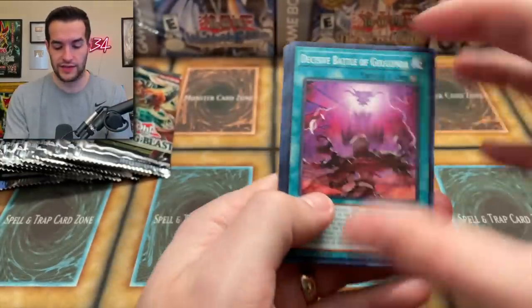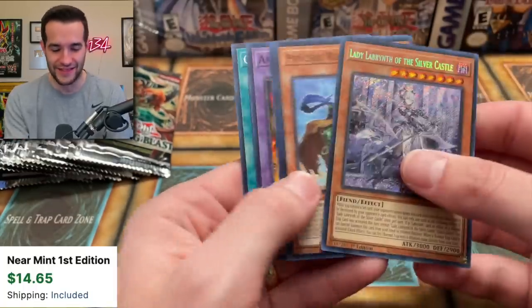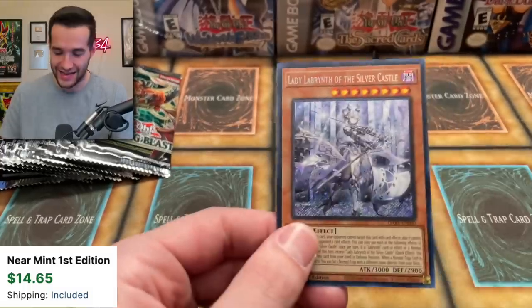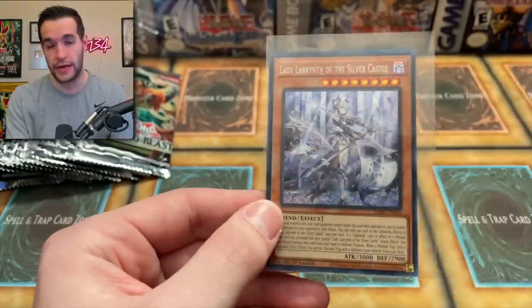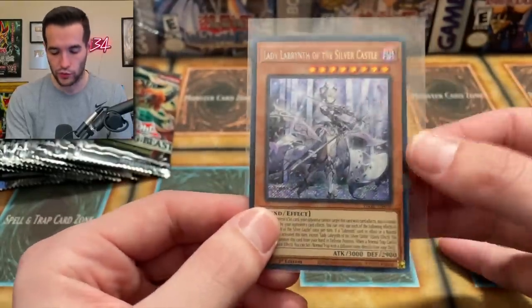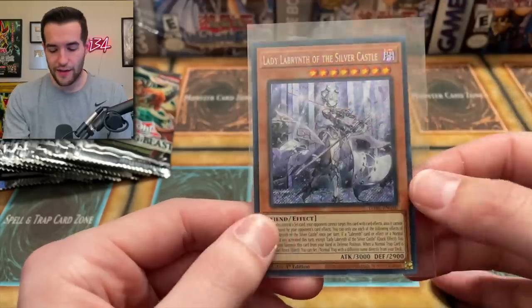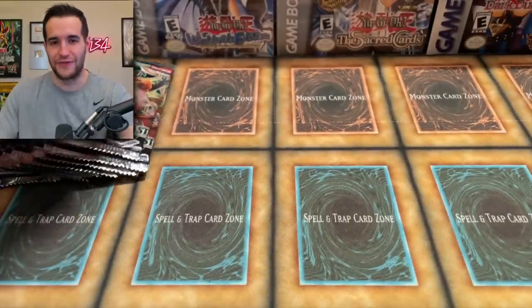About 10 packs left. Decisive Battle, we've got the Amazon of Secret Arts, and the Lady Labyrinth of the Silver Castle. The Lady Labyrinth is probably not that great of a card but still pretty pretty pretty, if you know what I'm saying. We still have Ultra Rares and we have hope at a Starlight, so we could still potentially get that.